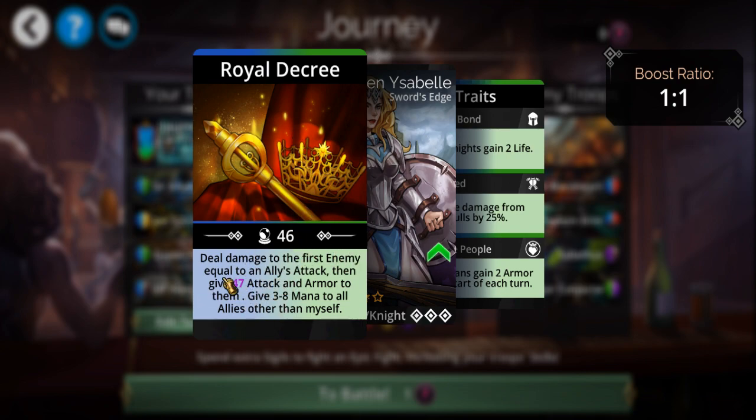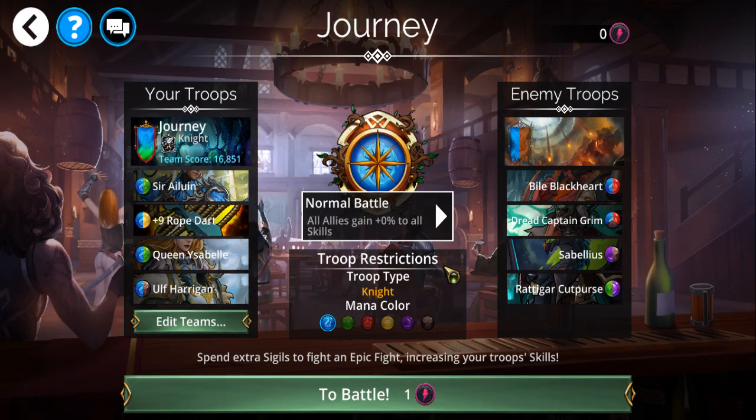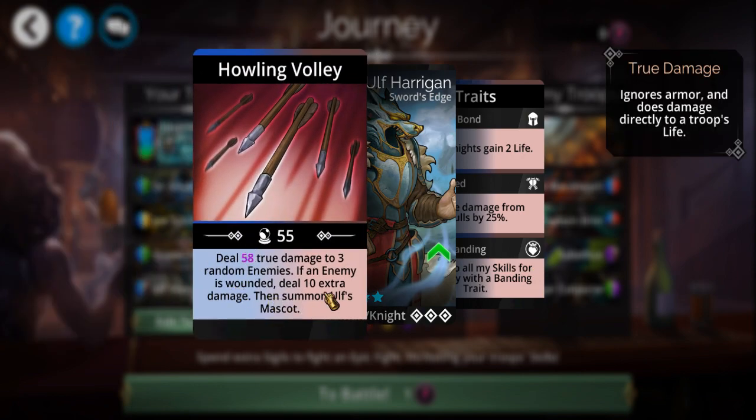This troop damages the first enemy equal to my attack stat, then gives extra attack and armor afterwards, and provides mana to everybody else. And then we have Ulf Herrington — this is my finisher. When my enemies are at low enough health, I'll cast this just to end the battle. It doesn't always work, but you get the idea.